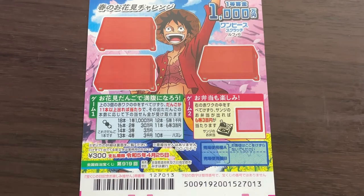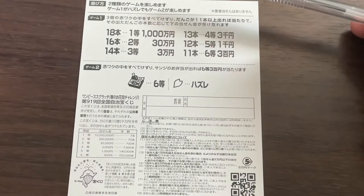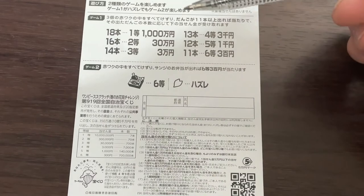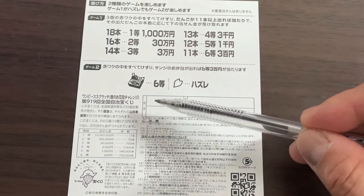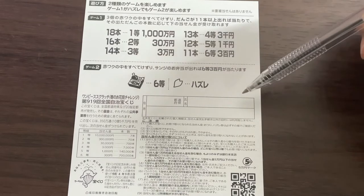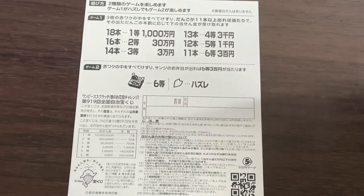Let's quickly look at the back. Here is a breakdown of the prizes, and here are the rules in Japanese. If you win a substantial amount, you're going to have to fill in this area: here you will write your prefecture, then your full name, then your address in Japan. All winnings are tax-free in Japan.